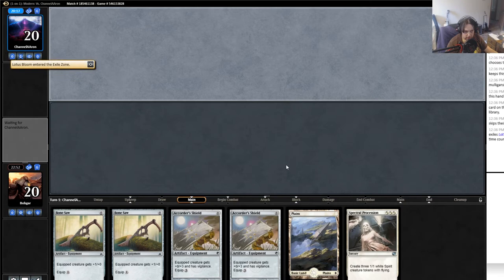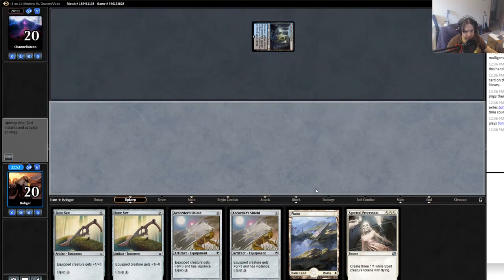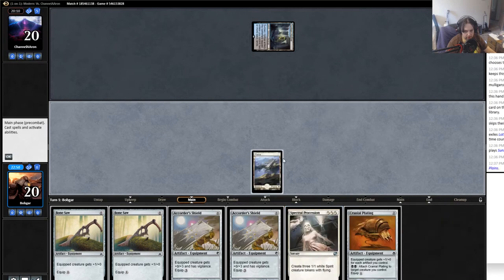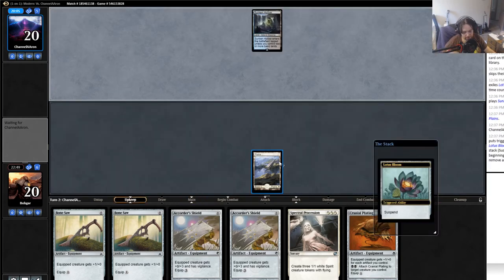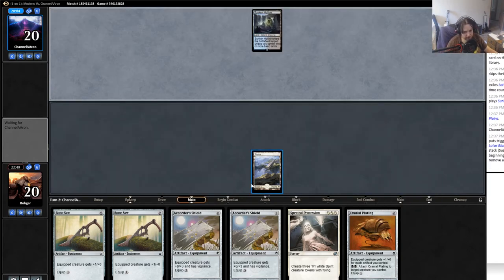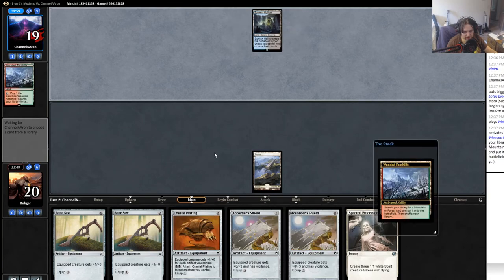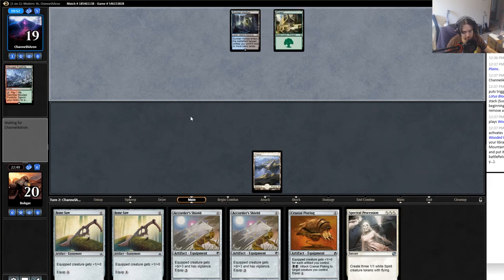We'll see how well Spectral Possession lines up against him. He started with a turn one Lotus Bloom again. Hopefully we either get a one-drop or a land - nope, Cranial Plating. Well, Cranial Plating does get big pretty quick at least, but the problem is we kept our most expensive threat, which is a lot better than our first hand which was just all equipment. I probably should have gone to five. This deck does not mulligan super well and it's one that has to mulligan a lot.